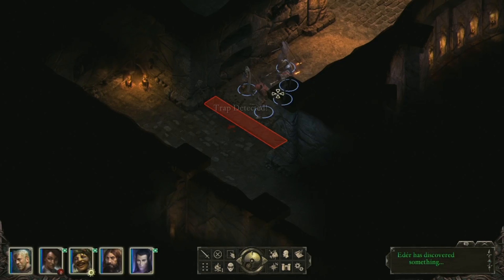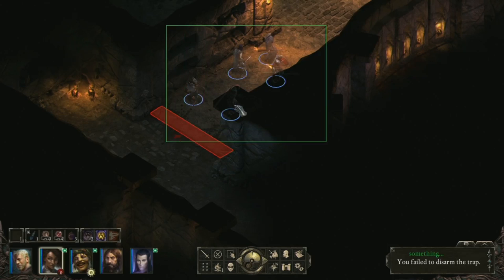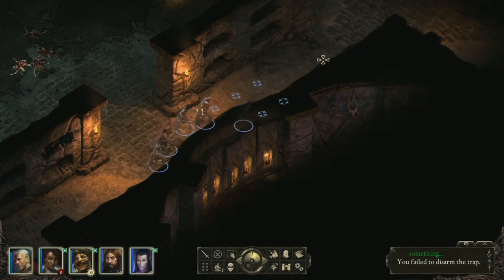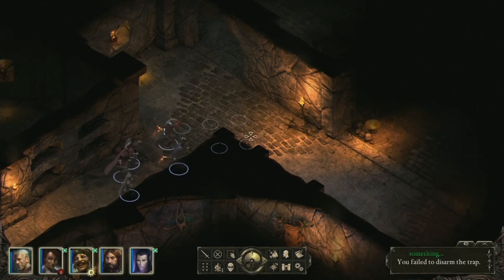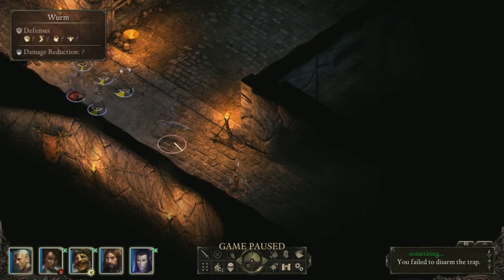All right, can you disarm this? I can't disarm that — she has my highest mechanics and she's not high enough. I should have put more points in it. Let's try this way. Okay, let's see here — uh oh, that went south really quickly. Durance is very bad at stealth, he shouldn't have been in there.